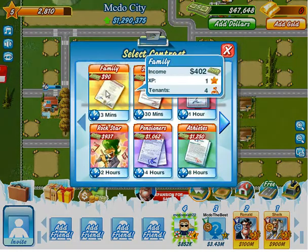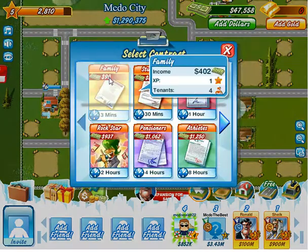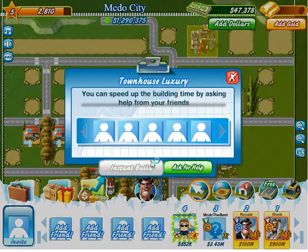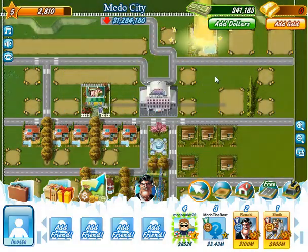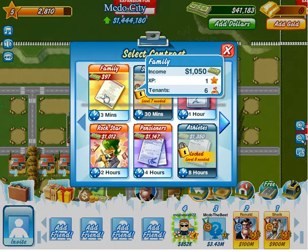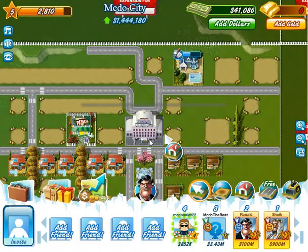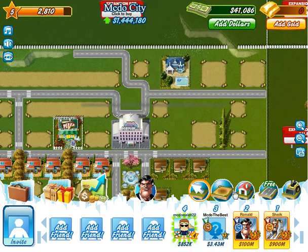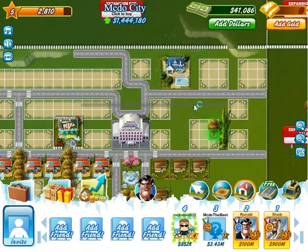So we're up to about 47 grand here. I'm probably going to instant build to townhouse luxury now - 6 grand. And we will sign in a family, so it's 1,050 the income and 6 tenants. So it's slightly better than the normal townhouse which is 980. And with a few decorations which I'm going to put in now.